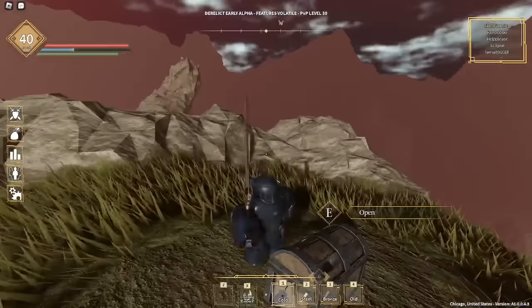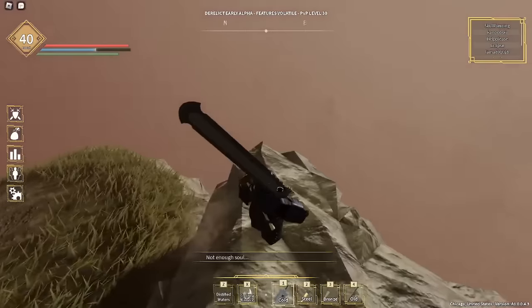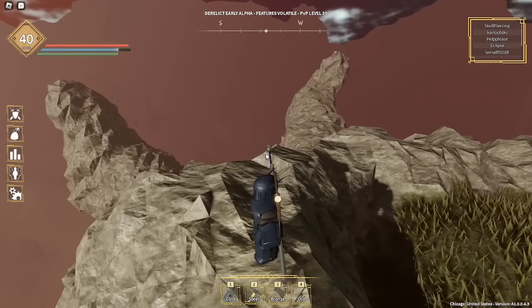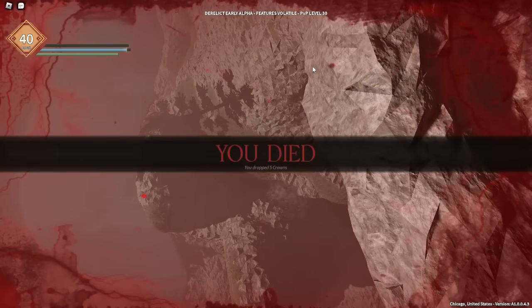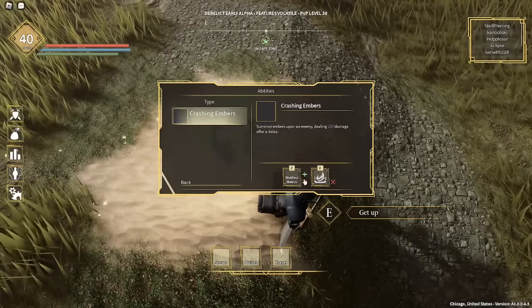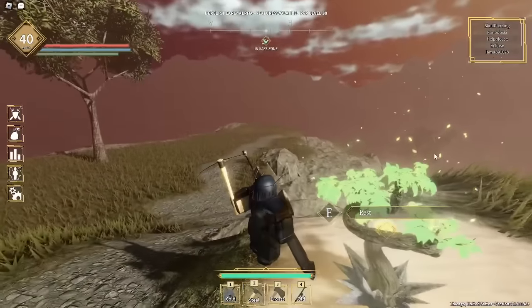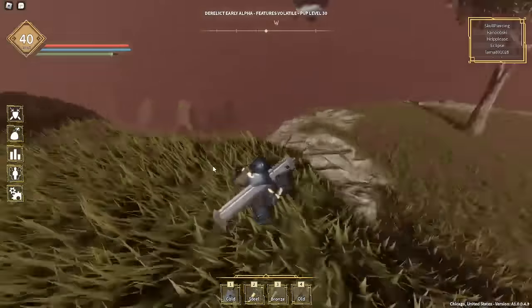It looks pretty awesome for such a small developing team, being able to put this much detail into stuff like this. When you have the scroll, just put it in your hotbar and use it. Once you've used it and it says you learned it, you can go to abilities — it's fire type, Crashing Embers — press the plus, and boom, you got it. Pretty straightforward from here.